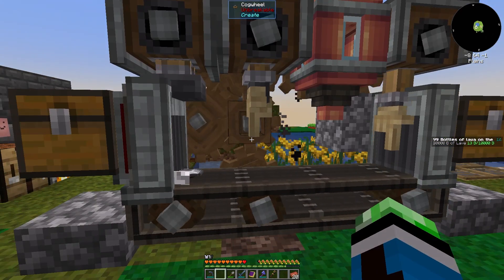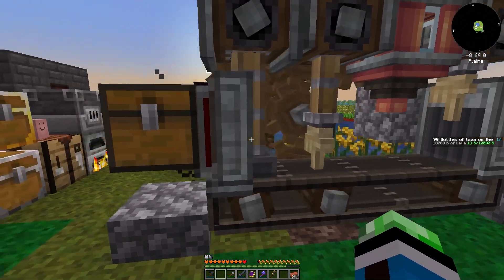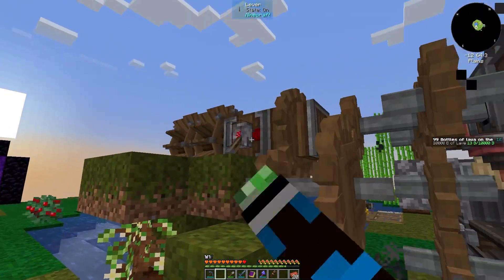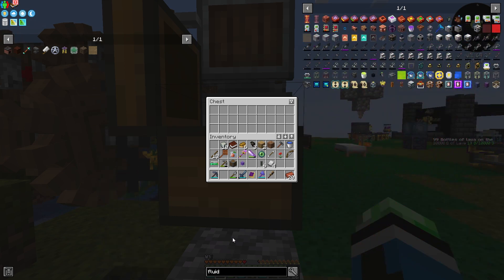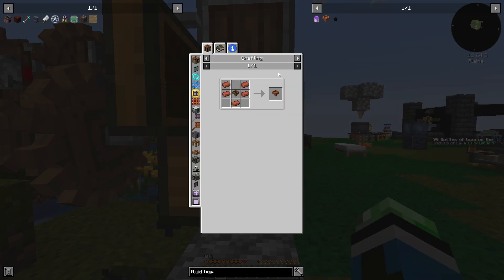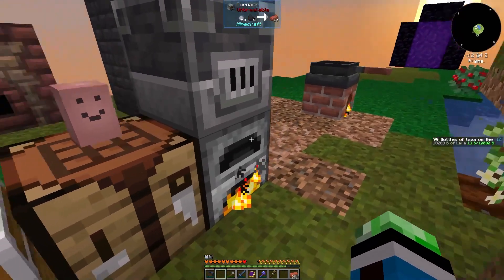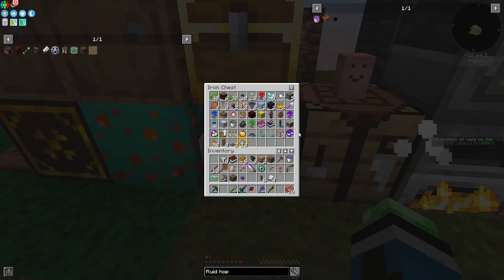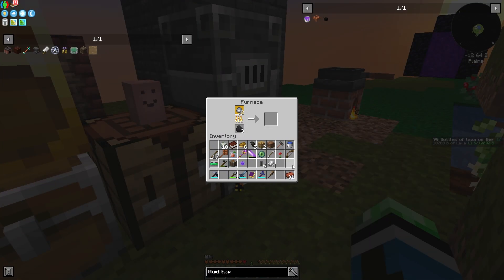I don't think I have a configurator — yeah, I don't have a configurator. I think I'm gonna need to make a fluid hopper. Five more bricks. Dude, how many more bricks could I possibly need? My god.